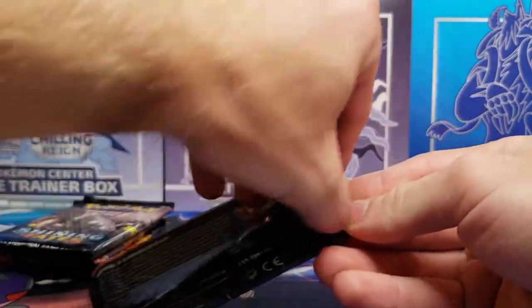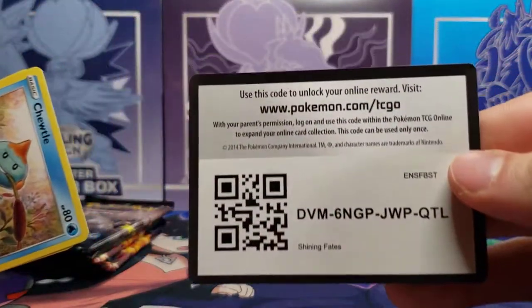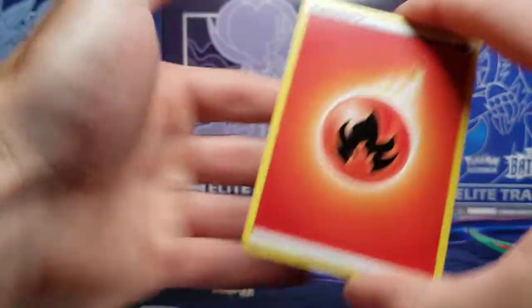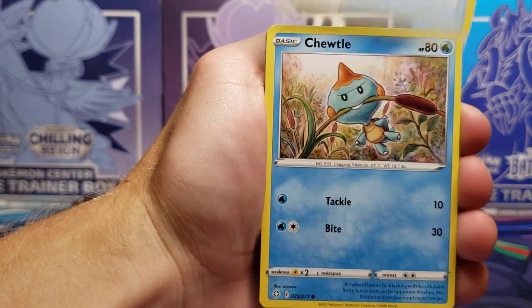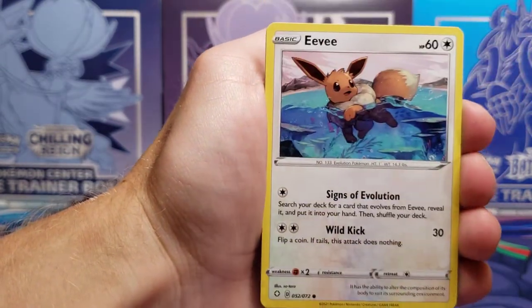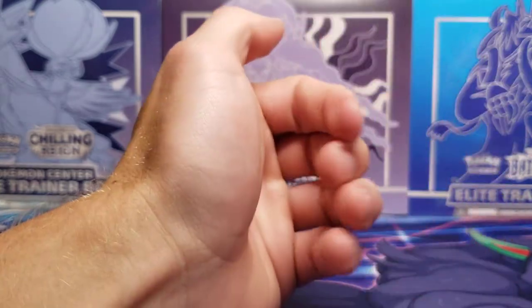Charizard pack here. Code card. Lightning energy — we got fire as well. Tropius, Cramorant, Rusted Sword — you end up seeing all these cards multiple times. Yanma, Morpeko, Eevee, Gossifleur. Snom reverse holo, and the rare is a non-holo Drednaw.